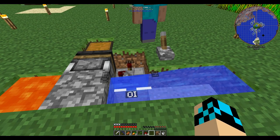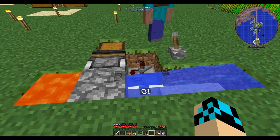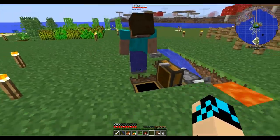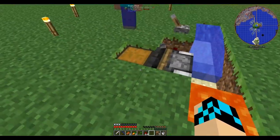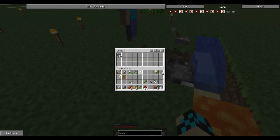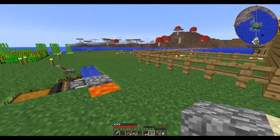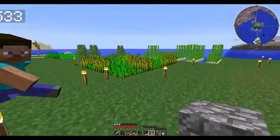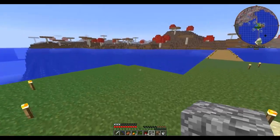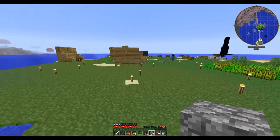Now we have the ability to start and stop it as well. Now we get cobblestone. We're going to go off-camera, set up the area, take care of a couple of other small housekeeping things, and when we come back we should have an area ready for construction.